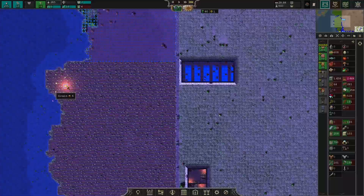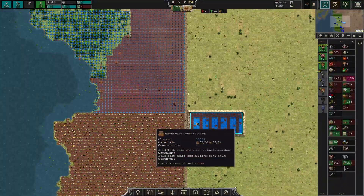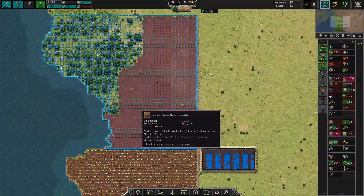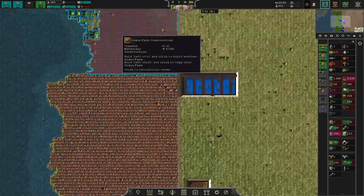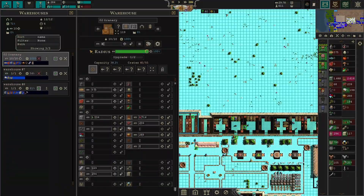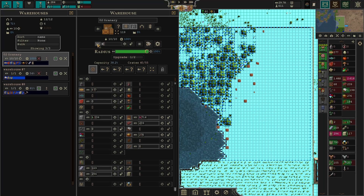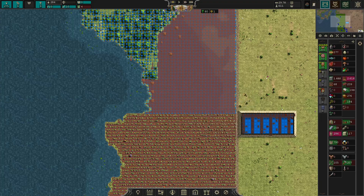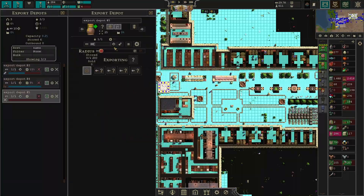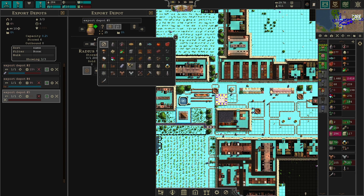Some grain basically never got picked up, so having a second granary up here is a really good idea. I'll lower the delivery workers on this one down to one for now — the radius is big enough, so it's not a radius problem. We're full on pottery and need to start selling it. I'll use an unused export depot for that.